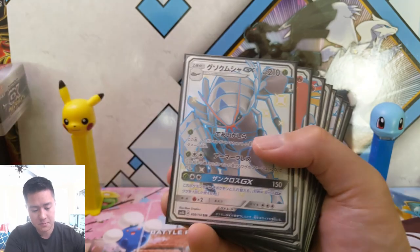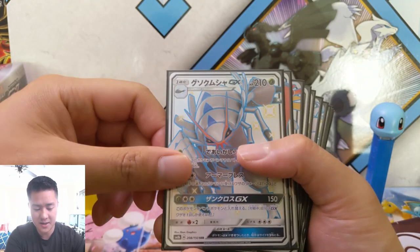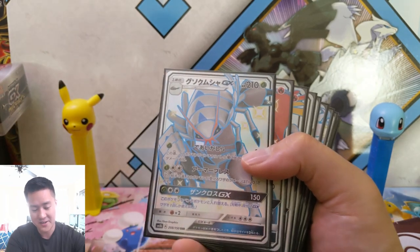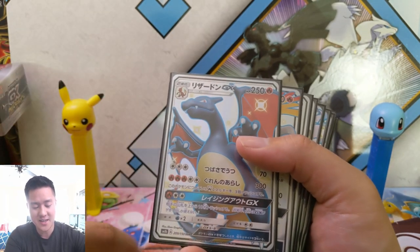Salazzle — pretty cool. Golisopod — I do like Golisopod. That kind of just white version of him — I could see this actually being really shiny.